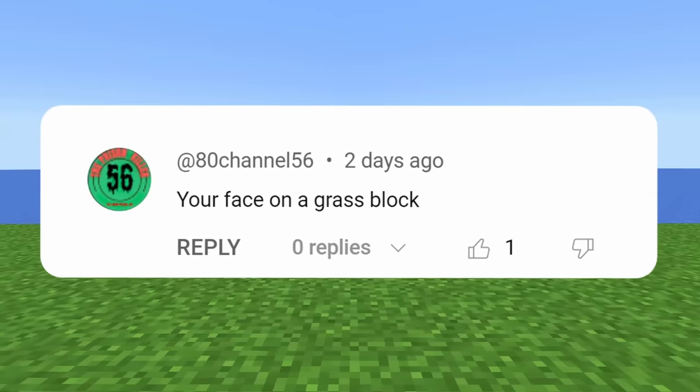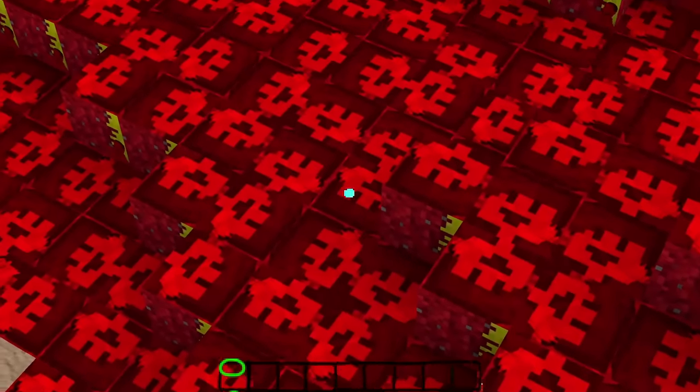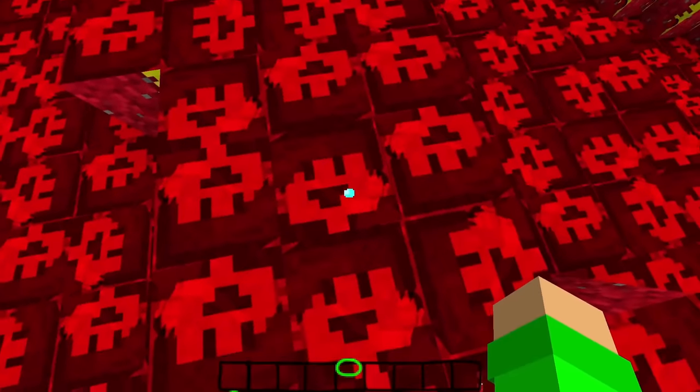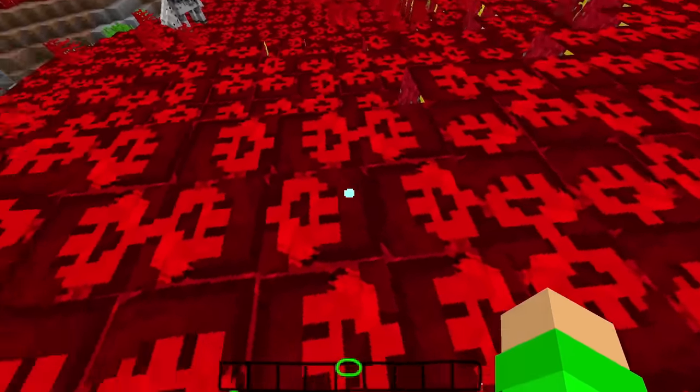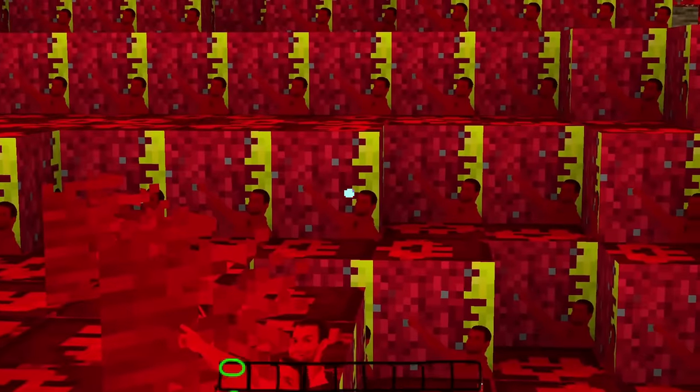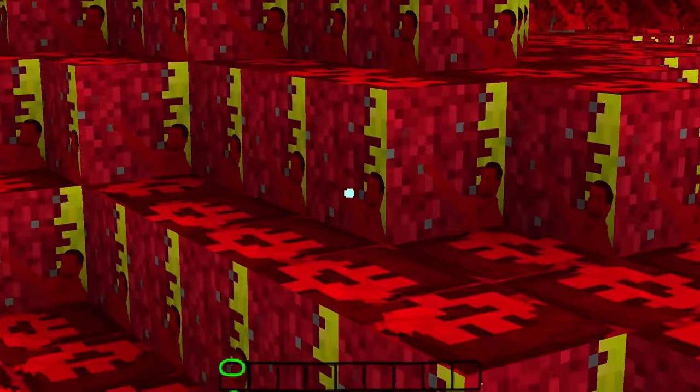Your face on a grass block. Oh no. He's everywhere. Everywhere I go, I see his face. So now, on top of pointing guy pointing at the grass, we now have a layer of me on top of every grass block in the world. And for some reason the side of the blocks have been inverted and pointing guy is now evil.